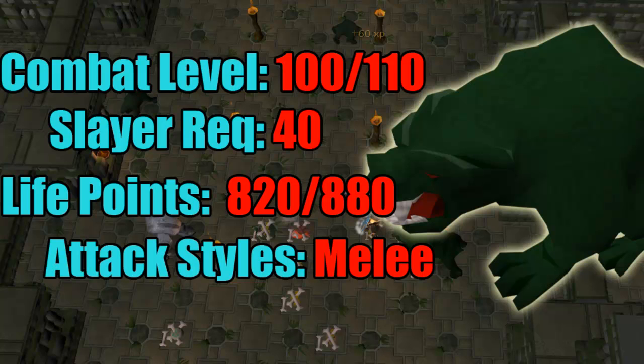The attack style is just melee, so you will be praying melee just to negate all damage, as there is a prayer drain in there. However you should be fine - prayer pots are cheap anyway so there's no problem with that whatsoever. So anyway let's get into the gear setup and then I'll go and show you how to kill them.